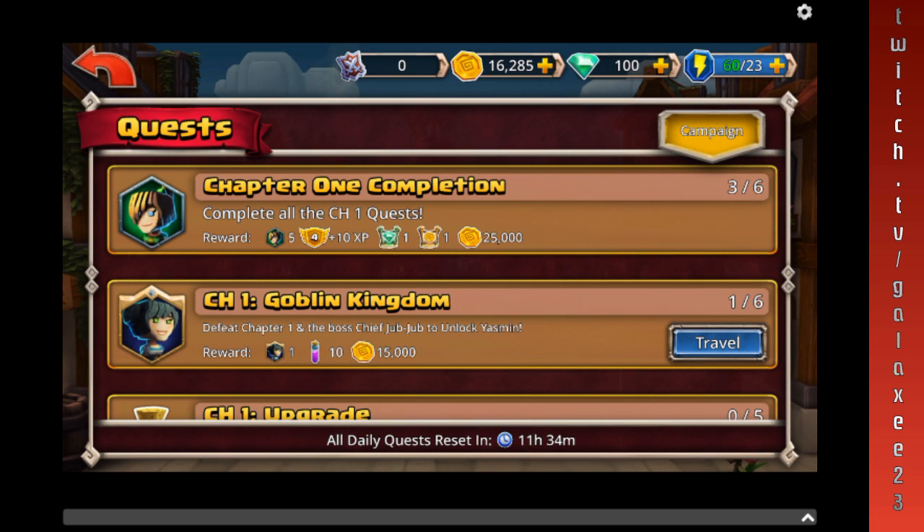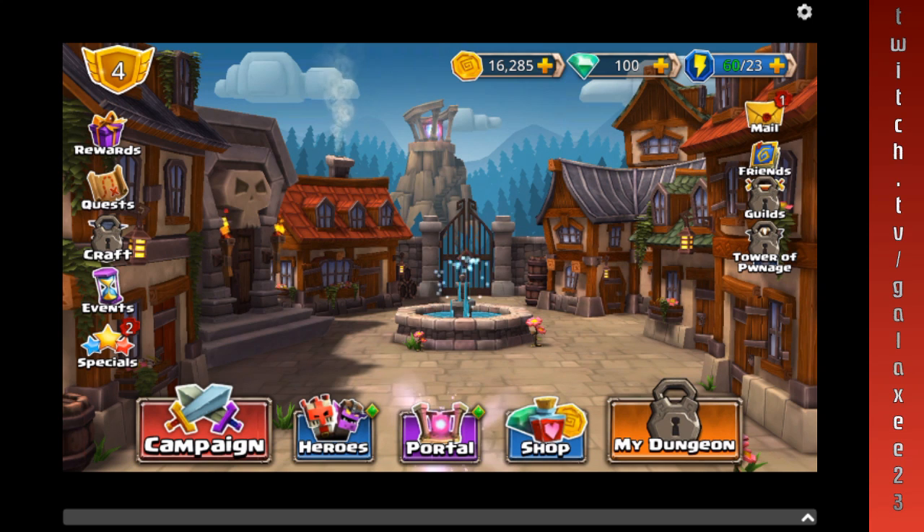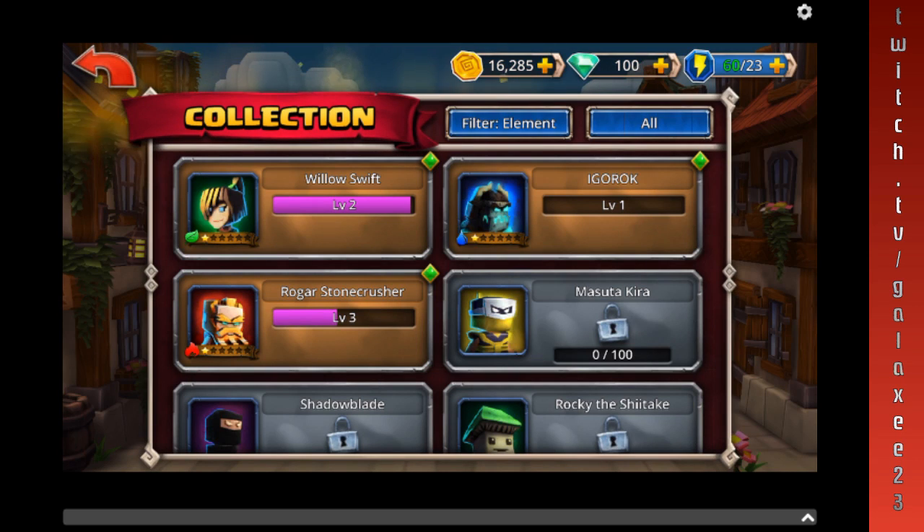So remember, you've got two types of leveling. You've got the main leveling, which is your overall leveling throughout the game, and then you've got your heroes' levels. Your heroes' levels cannot go above your main level. So if you're on level four, your heroes cannot level up beyond level four. Let's go ahead and catch this guy up.